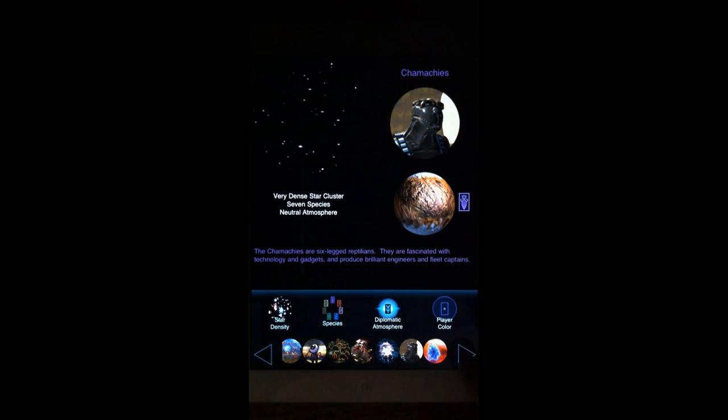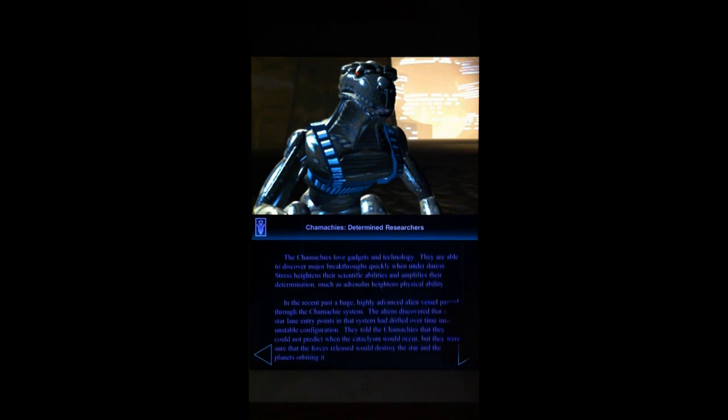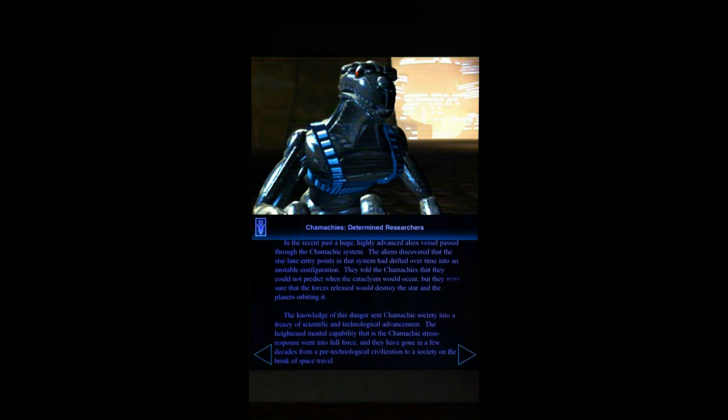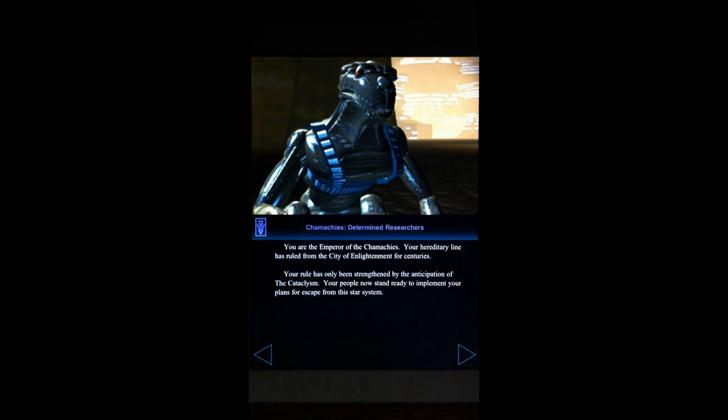For example, the Chama Cheese — they're determined researchers. When you play the game you find out they really have an advantage when it comes to moving down the research tree. They love gadgets and technology, and are able to discover major breakthroughs quickly when under duress — stress heightens their scientific abilities. You can read a full background, an evolutionary history of your species, and the next page gives you your specific working orders as the leader who needs to take care of them.